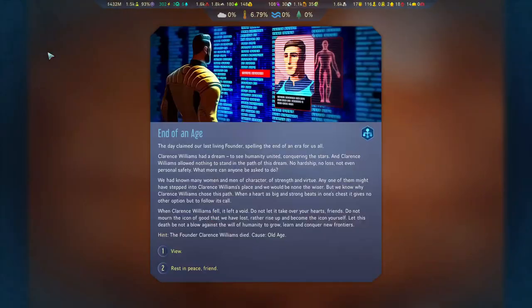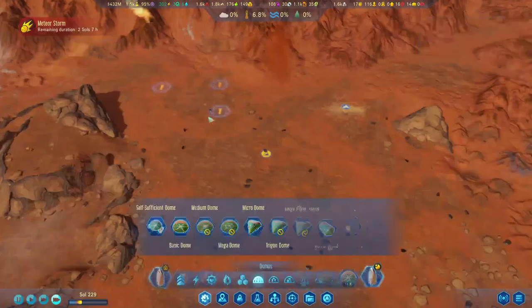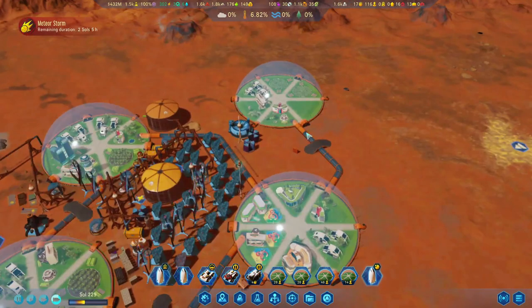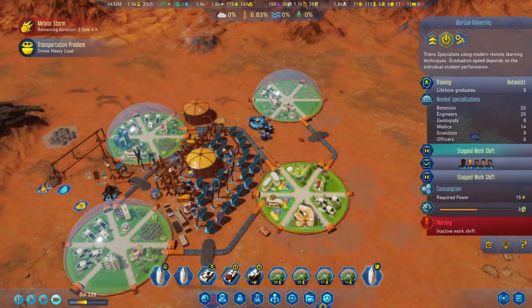End of an age — the day claimed our last living founder, spelling the end of an era. The founder Clarence Williams died of old age — that is the last original founder colonist gone. That means everyone on Mars now is Martian born, which means no one will take sanity damage from disasters. It's very sad that Mr. Williams is in Mars heaven now. They will now graduate faster from the university.